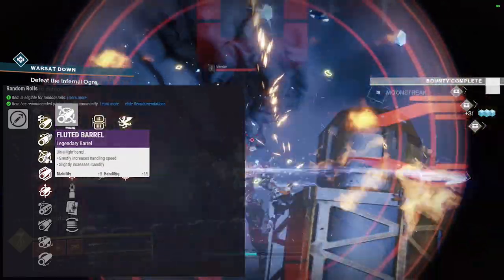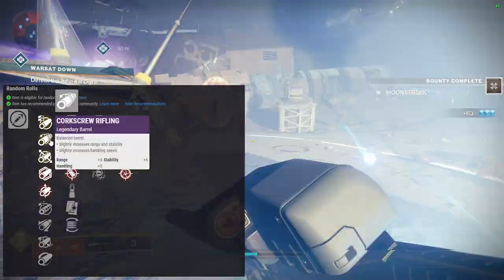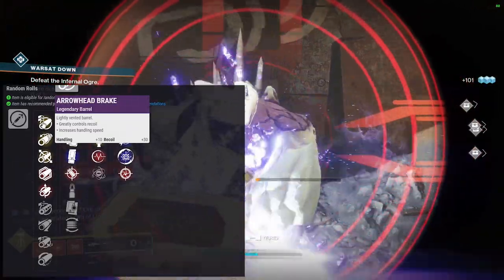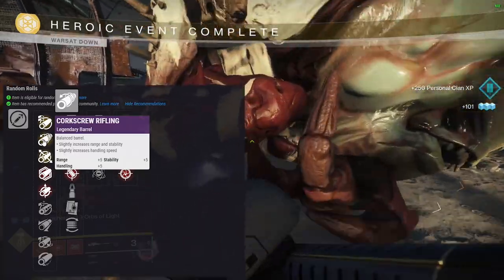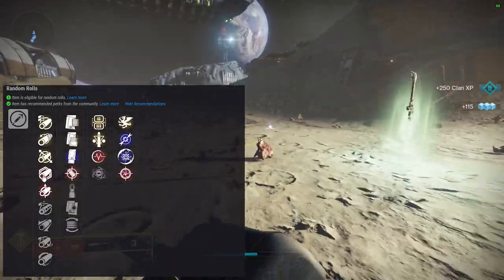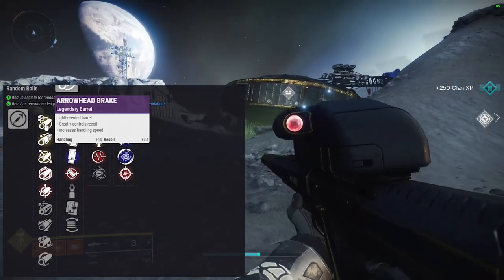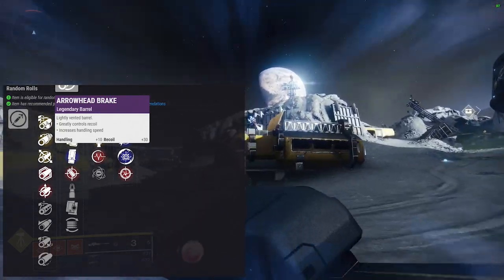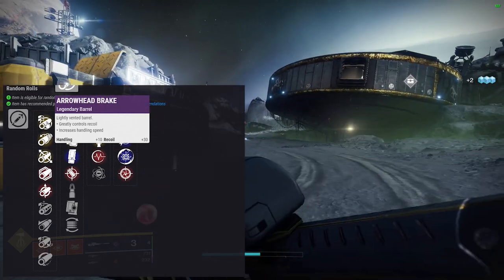I can't really disagree with the community on this one. I'd say arrowhead break, corkscrew, or fluted barrel are the best picks for this sniper since it feels a little slow — handling is where I'd put as much as I could. Arrowhead break would be nice, keeping that recoil vertical and giving a little handling. I'd probably lean towards arrowhead break honestly because it gives the most bang for your buck on this gun.